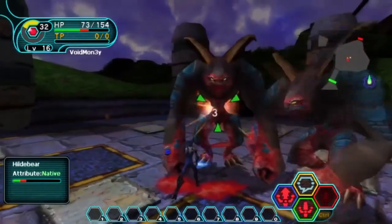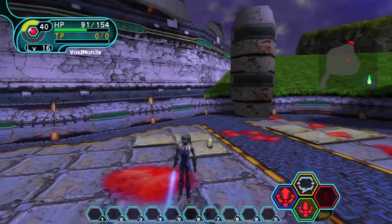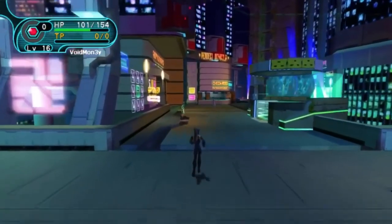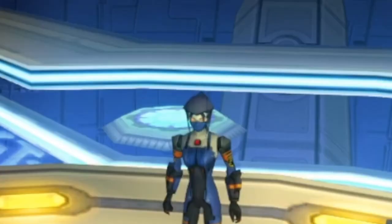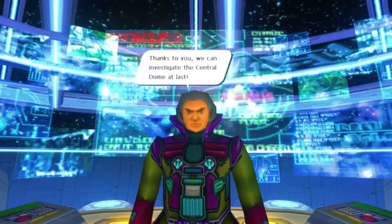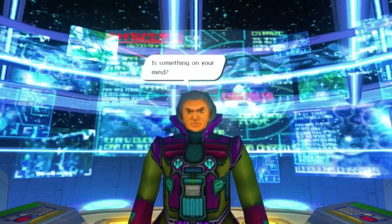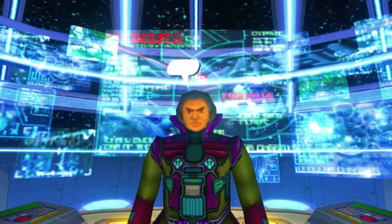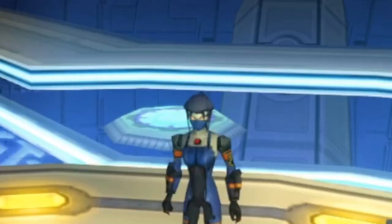Once you kill the last Hildebear, you'll get a notification: You exterminated the wild animals. A telepad will drop down to return you to Pioneer 2, and you'll be able to report to the principal on the bridge. He says: Well done, Voidmon3Y. Thanks to you, we can investigate the central dome at last. I wonder if the people of Pioneer 1 are alright. There was a pillar down on Raggle with strange markings on it. His guess is that it was a monument set up by the Pioneer 1 settlers, though the hieroglyphics on it raise questions.